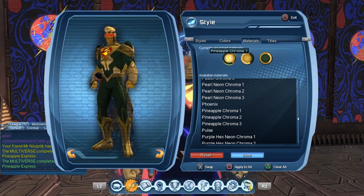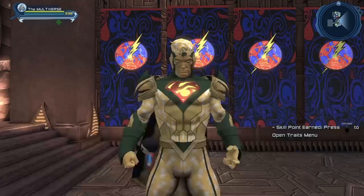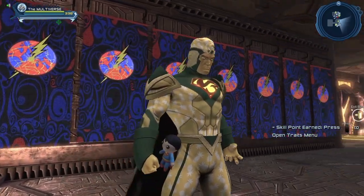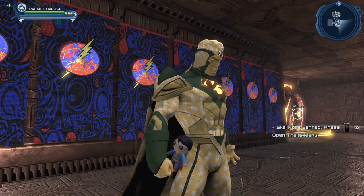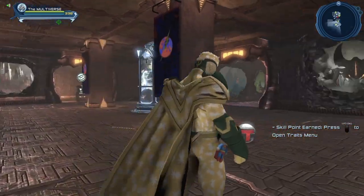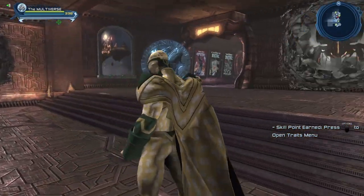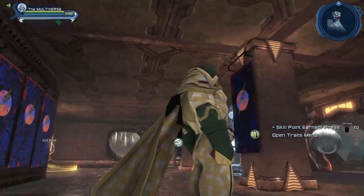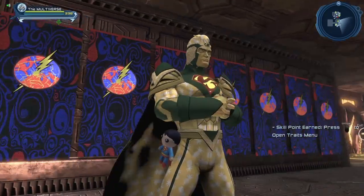Let's take a look at pineapple chroma one. You can see there are three color channels: a green color channel, a yellow color channel, and another yellow color channel that has the pineapple motif built into it. You can also see the cape — sometimes materials look different on the outside versus the inside of the cape.